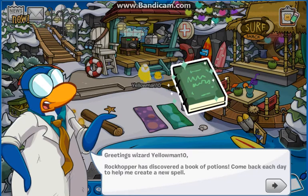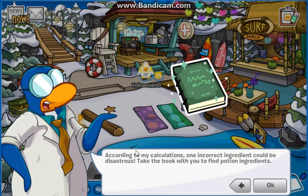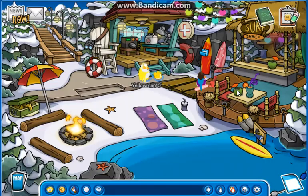So we get greeted by Gary and he says: 'Greetings wizard, Yeoman's Head Rock Cover has discovered a book of potions. Come back each day - I'll create a new potion, a new spell.' This looks so similar, almost exactly the same as the one back in original CP. According to my calculations, one incorrect ingredient could be disastrous. Take the book with you to find potion ingredients. Oh my god, this is exactly the same - copy of 2013. I love it.